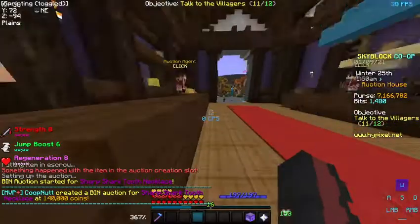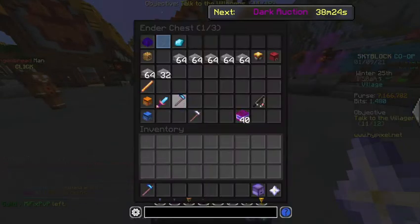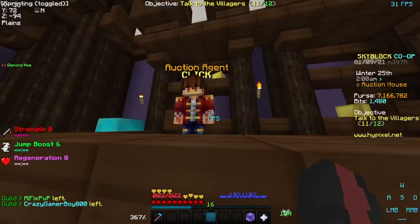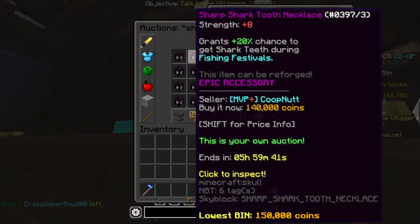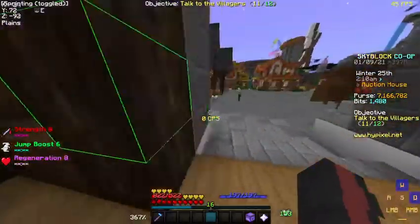I'm selling on here for $140,000. We just made thousands of coins in profit really, really easily. And as you guys see, it's not actually the lowest price, but most people will buy these things.